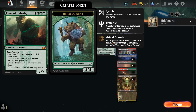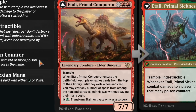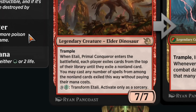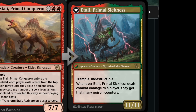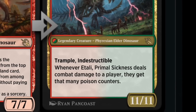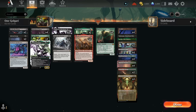For big spells we have Titan of Industry, a very popular card in midrange and green decks. The new card we're playing is Itali, Primal Conqueror — a seven-mana 7/7 with trample. When it enters the battlefield, each player exiles cards from the top of their library until they exile a non-land card, then you may cast any number of those non-land cards without paying their mana cost. For ten mana you can transform it into Itali, Primal Sickness — an 11/11 trample indestructible — though we'll probably never transform it.